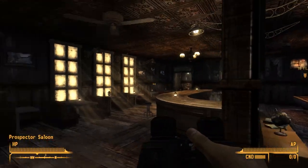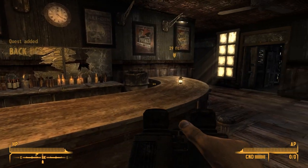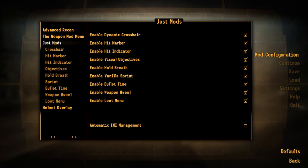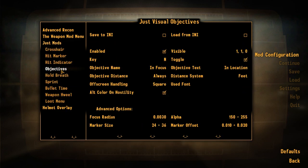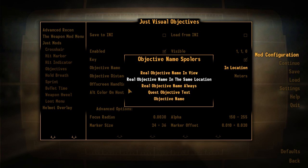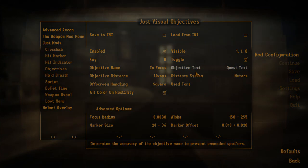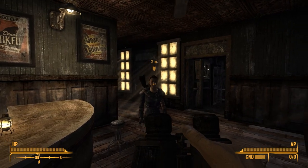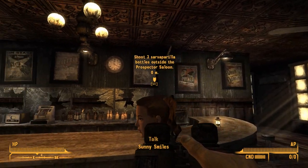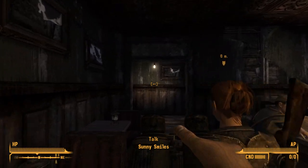Starting out the tutorial quest and we have quest markers. You can toggle them on and off, and you can change the distance system — if you are from Europe or America you can switch units. You can also have the objective name display when you hover over it. It's nice if you are lost in this very open world game like Fallout New Vegas.